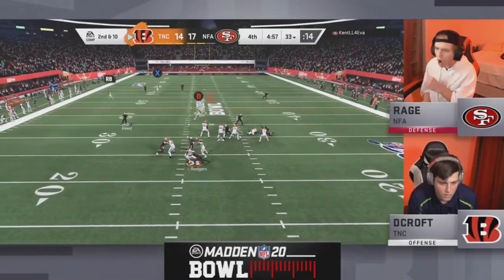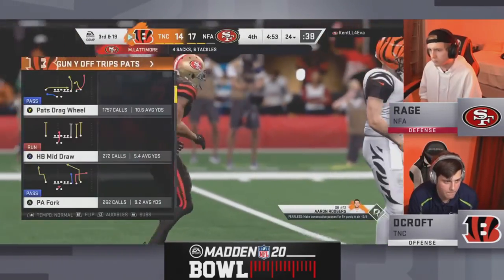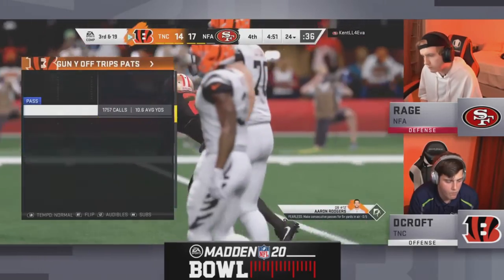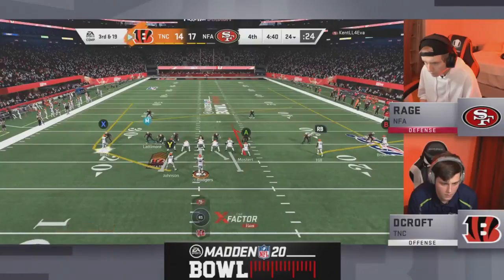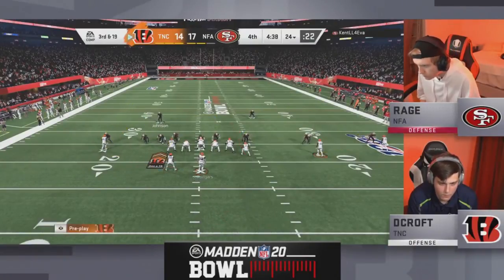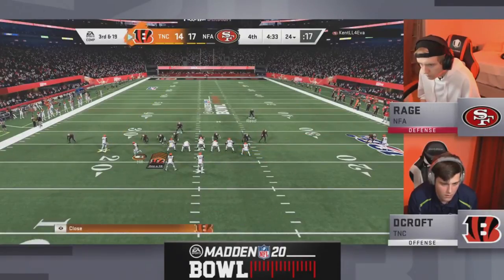Rodgers dropping back on second and ten — screamer up the edge — down goes Rodgers again! Marshall Latimore with four sacks on the day, and Rage with a fist bump because he knows his defense is clutching up. All that speed in the slot coming through clean — Marshall Latimore with a huge sack — and now a big third and 19 for Decroft.